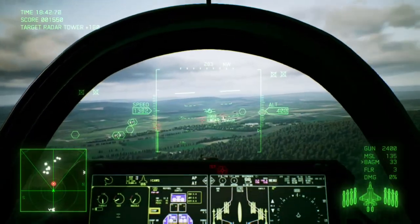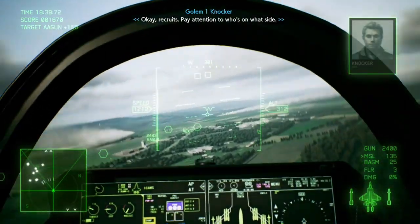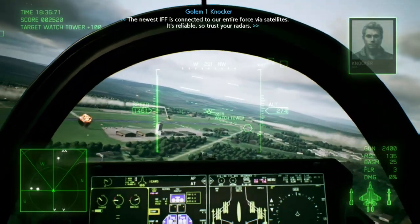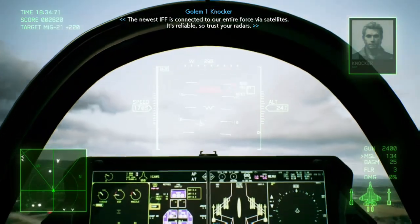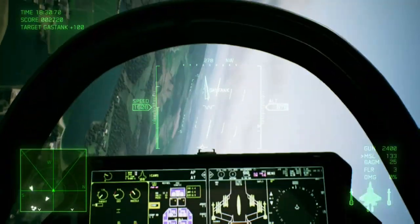I actually skipped the first half of this mission, but as you can see when I approach the base and start targeting the enemies, if you look to the bottom left of my cockpit you can see the large tower there. That is the control tower and it will become targetable once you destroy all the ground assets.